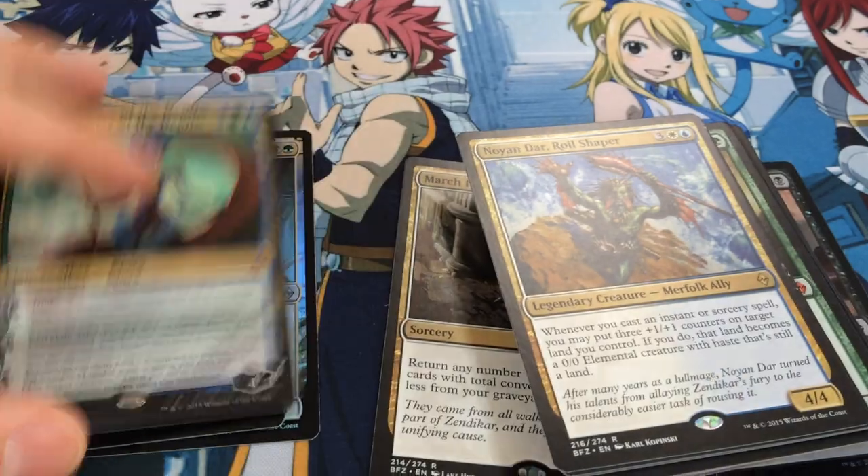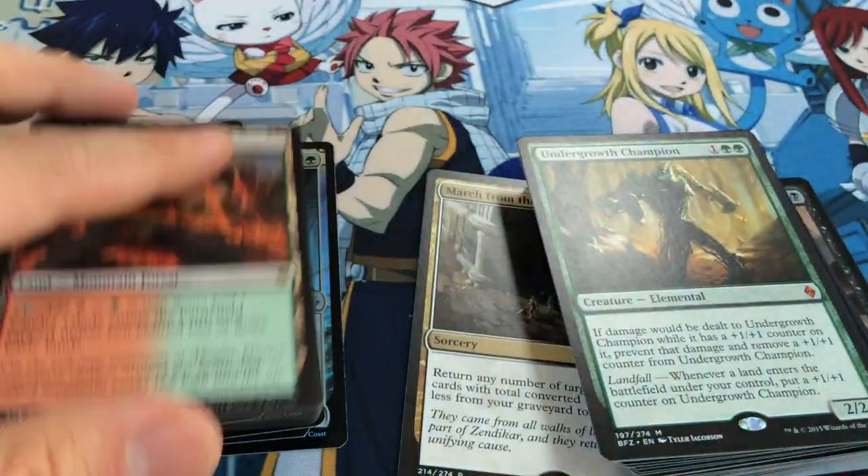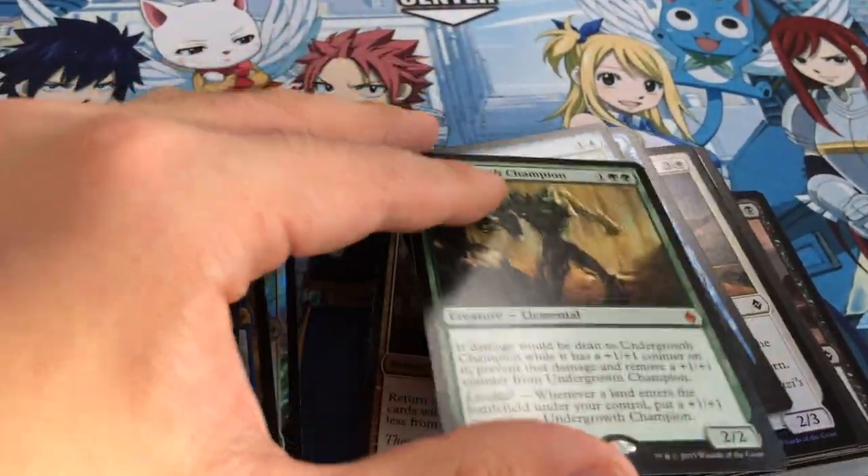I've got a foil Canopy Vista. How many QRs do you get? Two. That's not bad — two or three. How many Underworld ones do you get? I think just two.